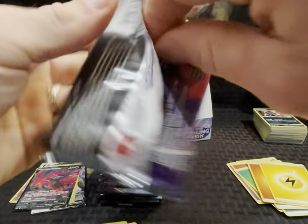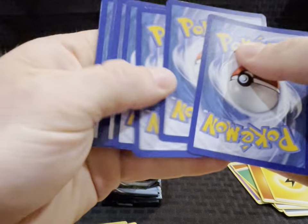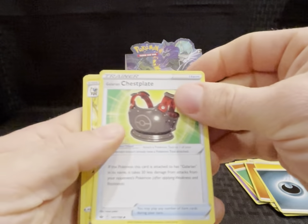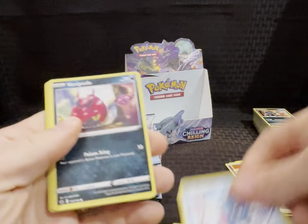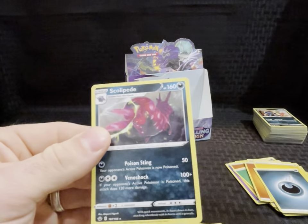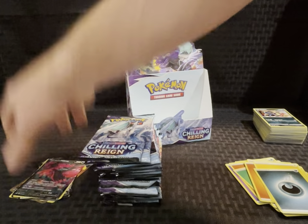Last pack of the first half — energy, Chest Plate, Flaffy, Grookey, Sneasel, Venipede, Castform, Slowpoke, reverse holo Agatha, and Skullipede. That's it — nice.